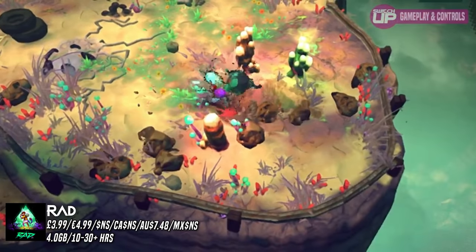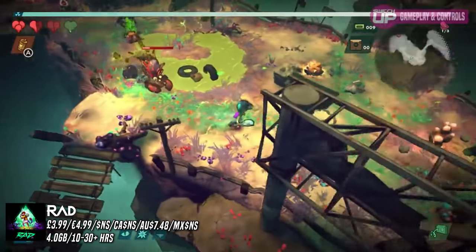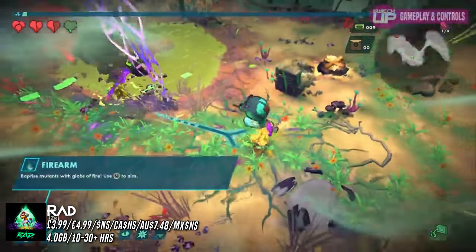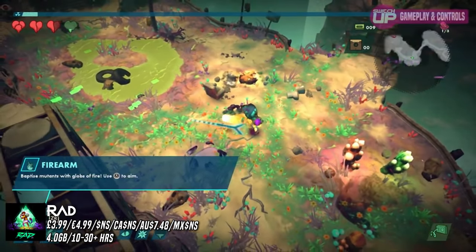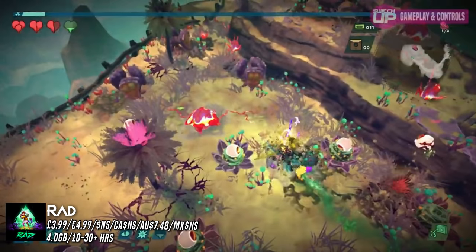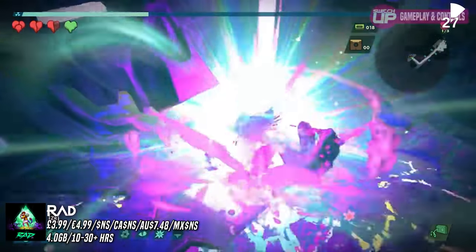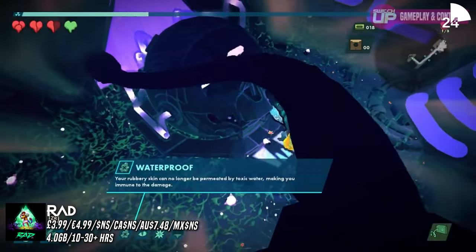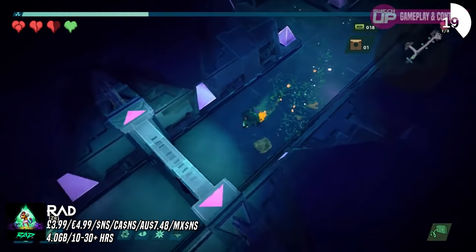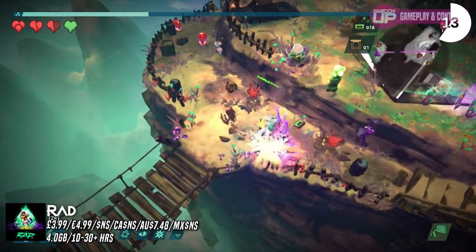This one is EU only, and it's Rad — developed by Double Fine Productions, the studio created from many of the legends who made classic point-and-click adventure games. This is completely different from anything they did before: it's a 3D roguelike with a very unusual mutation mechanic. You can get different mutations that completely change your physical ability — like crab legs or the ability to breathe fire. It has a very neon 80s feel. You'll have your hub area to gradually improve things and then head out on runs. If you're not completely saturated with roguelites, this is a decent option at 75% off, taking it down to £3.99.